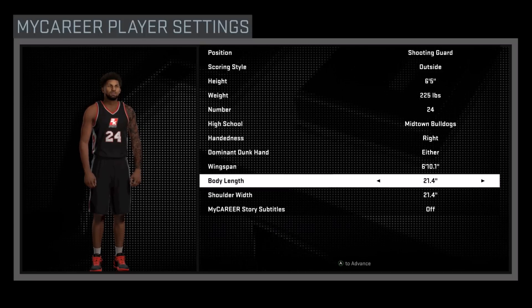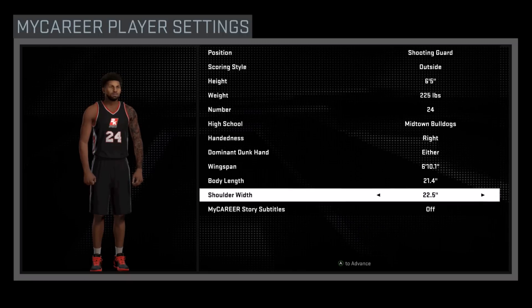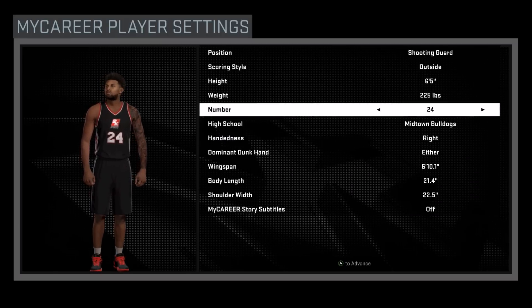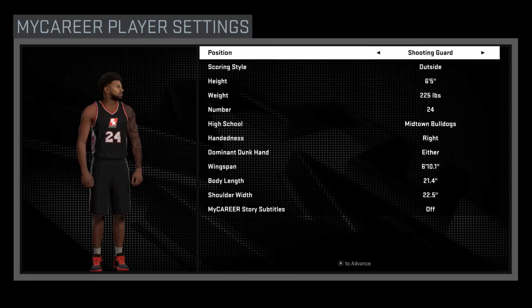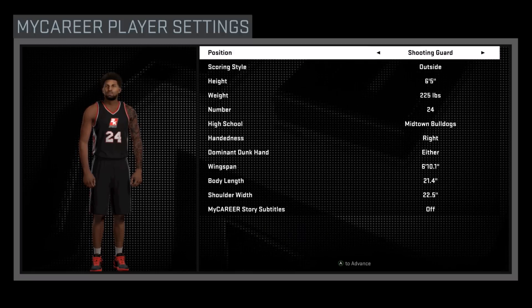Now with our wingspan, length, and width — put this all the way up. There's no reason why you shouldn't do this. It's going to help us with blocks, help us with rebounds, help us with everything that we need. So go ahead and copy this setup. We're going to look at all the attributes of what you can get your guy all the way up to.